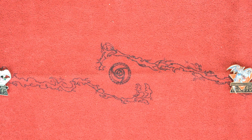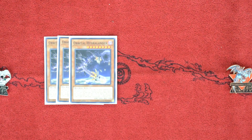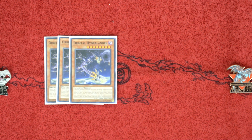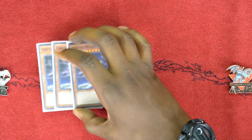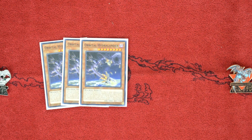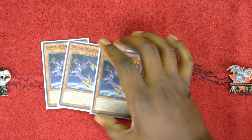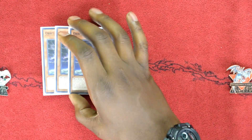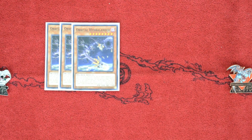On to the boss monsters of the deck — three copies of Orbital Hydralander. When going through this deck, I had a hard time finding a good win condition until I came across Orbital Hydralander. You can special summon it by having five monsters with different names in your graveyard, and it is really easy to do that in this deck. Furthermore, you can send the top three cards from your deck to the graveyard to destroy a card on the field, as long as you have at least two monsters in the graveyard and none share the same name at resolution.